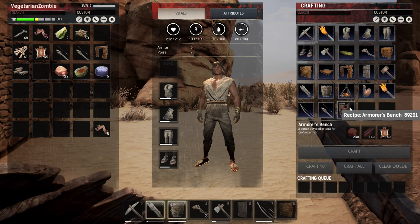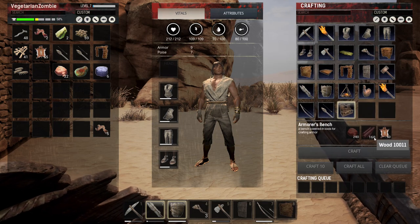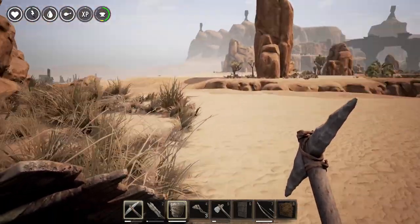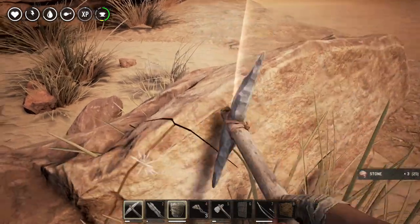Now that we have the recipe for an armor's bench, we need to get busy. We got plenty of hide. We need wood and rock. How much rock we got? Not much. All right, let's get busy chopping! This is what this game is about, everyone — hitting rocks with picks!